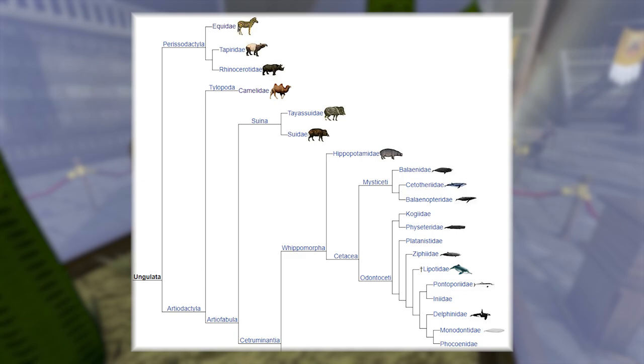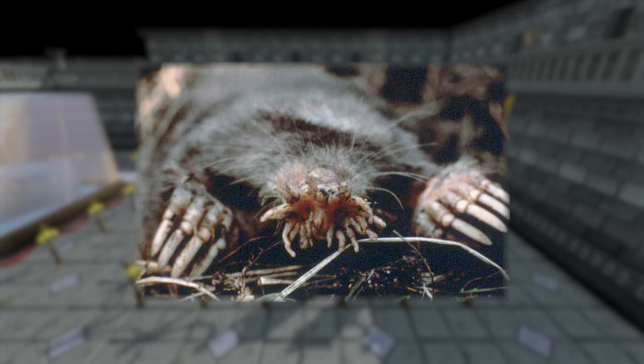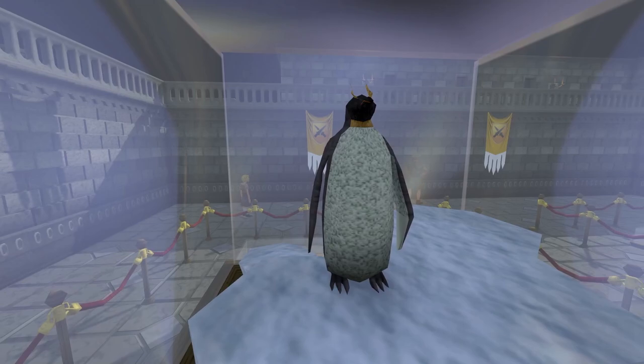Moles: the star-nosed mole can smell underwater. It breathes out an air bubble and sucks it back in to get a whiff of the surrounding area. Penguins: I always forget these goofy little guys. Emperor penguins waddle in spiral formations to keep warm, each taking turns at the center of the spiral where it's warmest, then moving toward the outer edges to give others a turn in the middle.